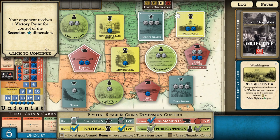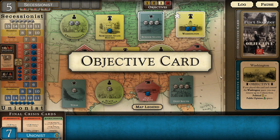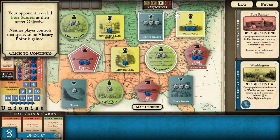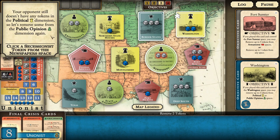The opponent receives one victory point for control of the secession dimension; I get one for political - once again we're even on those. We both got our objectives. The Washington objective allows removing two tokens from political or public opinion - we'll go after public opinion again.